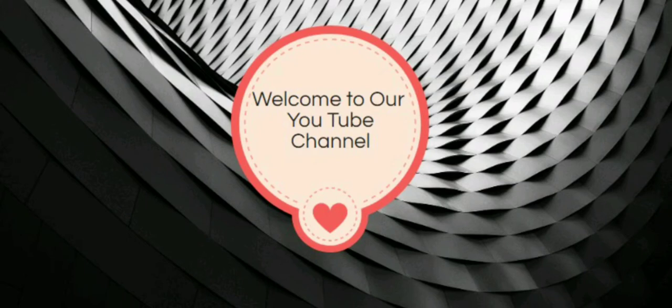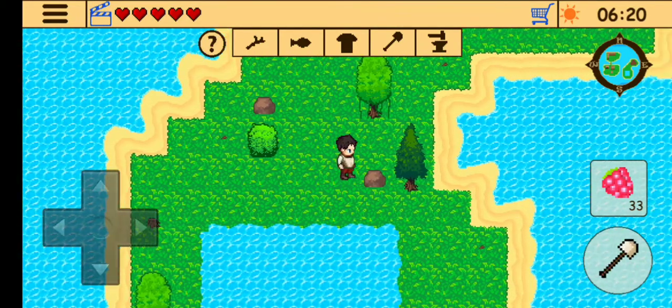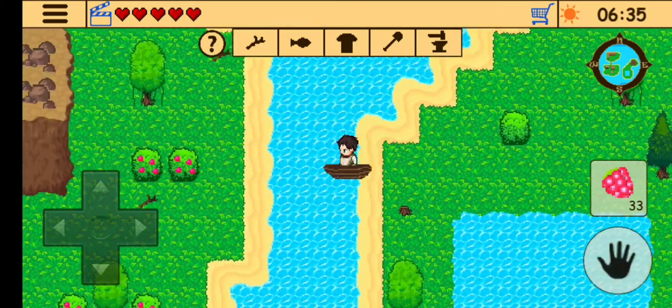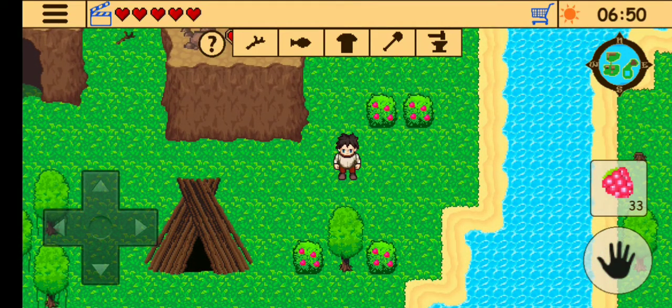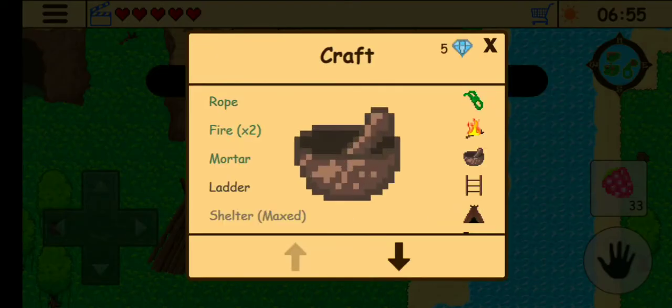Hi guys, welcome back to my YouTube channel. In this video I'll show you how to craft mortar. To craft mortar, we just need two rocks, which are available on the next island, but also on the northern part of the first island. Mortar is basically used to craft so many other things in the game.